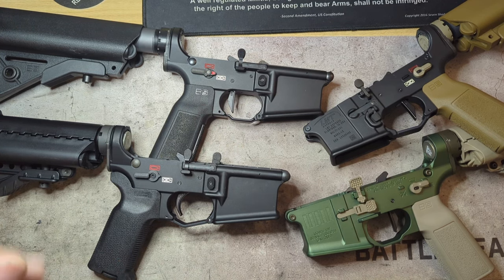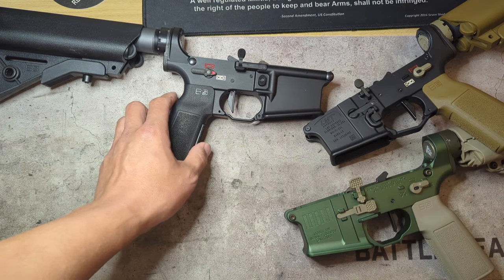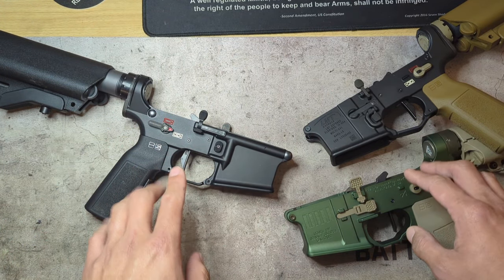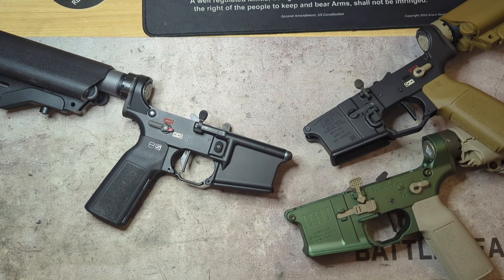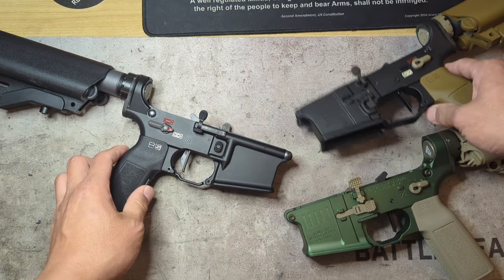There are three different safeties here, though two of them are really kind of the same. This video is going to center a lot around the Badger Ordnance versus Forward Controls Design, and then how they compare to a standard mil-spec ambi safety.